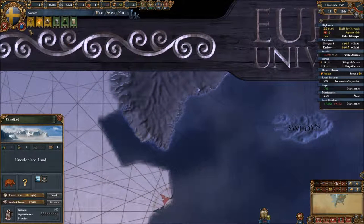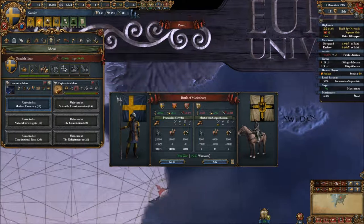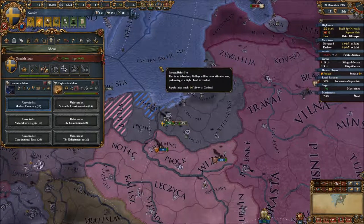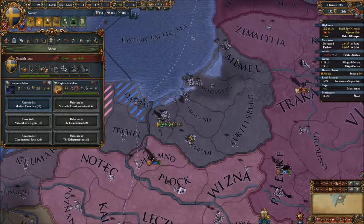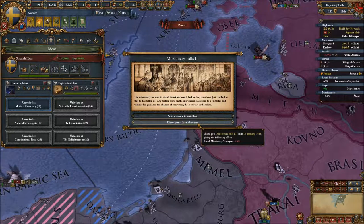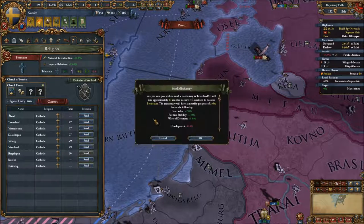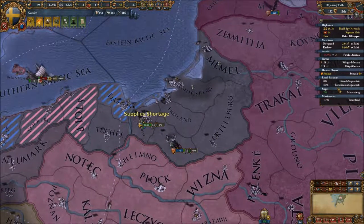We can't actually colonize yet until we have gotten this idea, but it's just five months away and then we can afford it. For some reason the Teutons decided to attack us here in Marienburg — I'm not sure I approve of that strategic decision. Let's try somewhere else then. If they don't want to cooperate, we will simply take them later on.